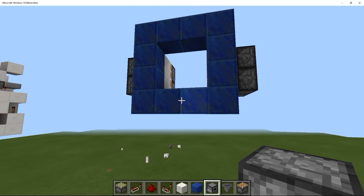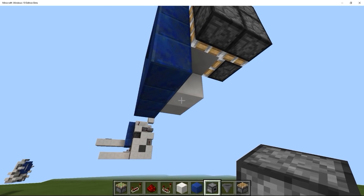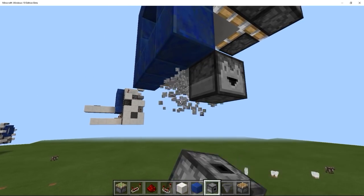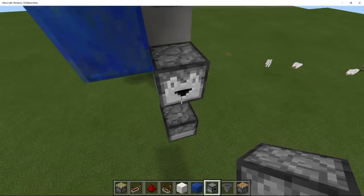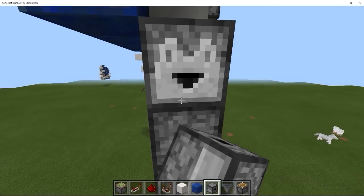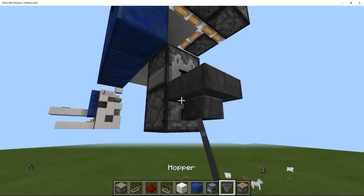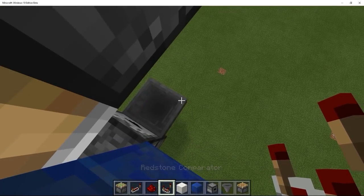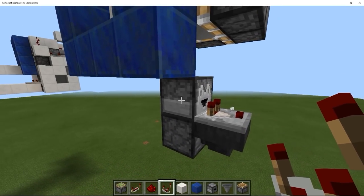Next up we want to add what is known as a T flip-flop. It's kind of like a toggleable thing, and for that you will need a dropper. You have the dropper facing sideways and then a dropper facing upwards. It's very difficult to place these just because the Windows version is weird. But yeah — dropper facing upward, then a dropper facing to the side, and then a hopper. This is probably the smallest T flip-flop you can make in the Windows 10 and Pocket Edition version.